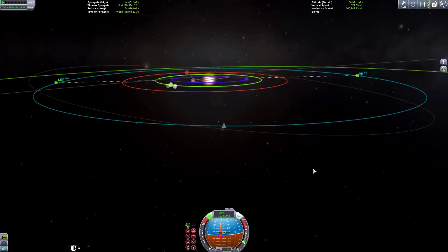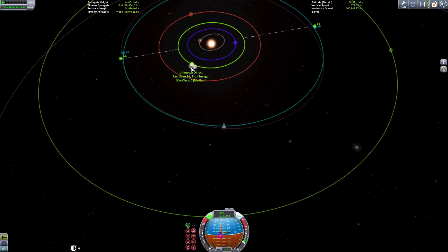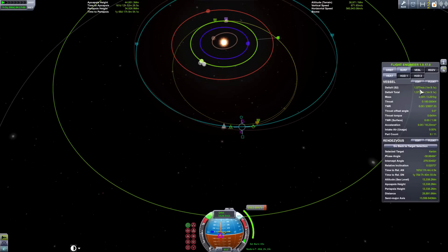Now that our inclination burn is done, we need to return to Kerbin. Make sure you have Kerbin set as a target. Create a maneuver node just in front of your spacecraft and pull on the retrograde to reduce your orbit height, just until you're heading towards Kerbin. When you get the closest approach markers, we have an intercept — but it's going to take 1562 meters per second. Checking Kerbal Engineer, we have just enough delta-v to do this burn.